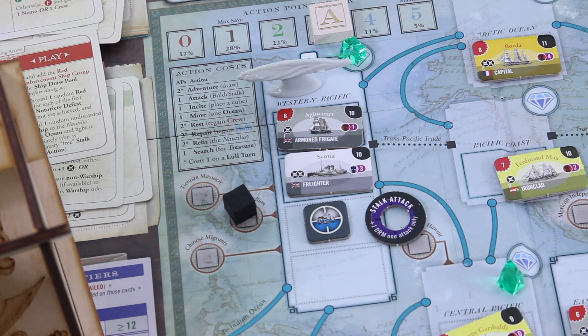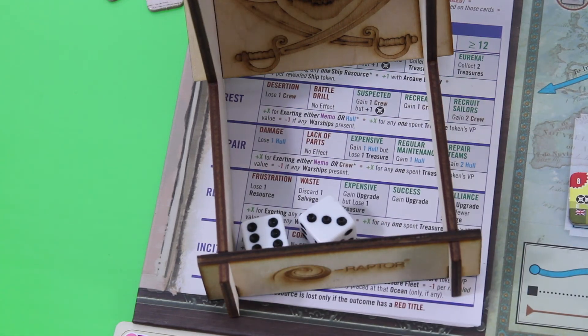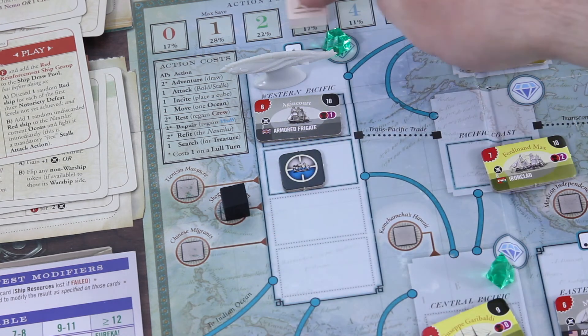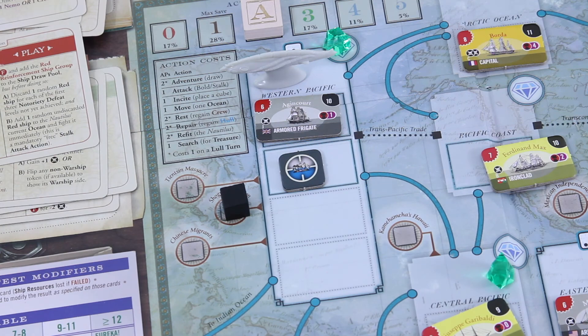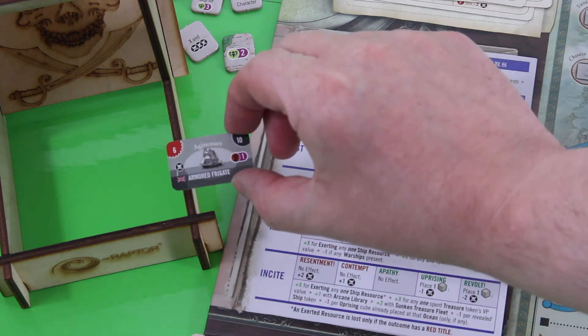Moving on — going for this ship next since it gives two victory points. Wagering crew for a stalk attack, gaining one notoriety as I move on. My monstrous disguise no longer protects me. Need to roll a six or higher — that's nine, definitely good enough. Two more victory points if I keep her, plus one notoriety. Then I want to go for an inside action in this ocean. I have the sunken treasure fleet giving plus two. Wagering crew for plus three, sunken treasure fleet gives plus five, minus one for each uprising cube and minus one for each revealed ship token — still a plus three total.